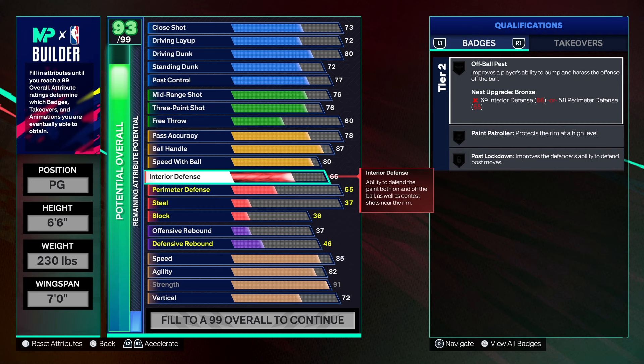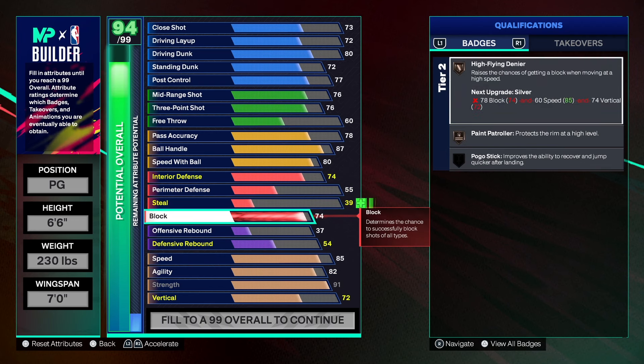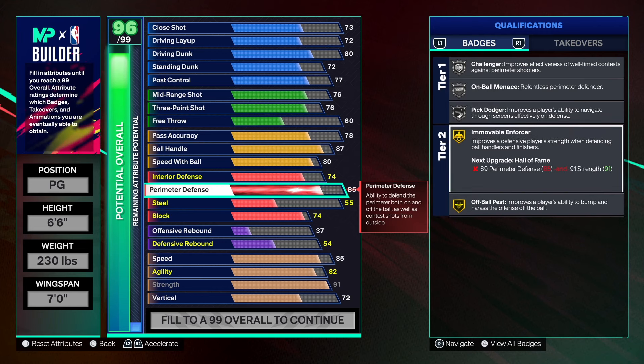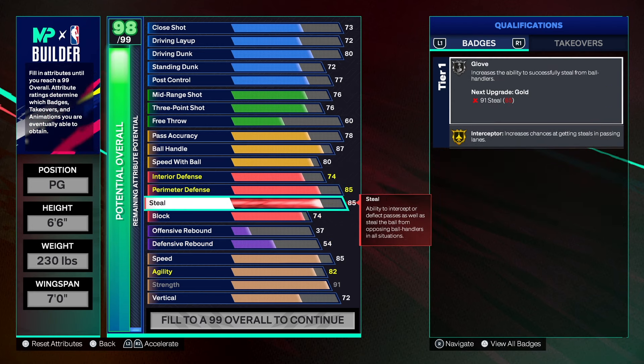Let's get into the defense. We want to be able to block shots with good perimeter defense and good steal. Interior defense we took to 74 to get Post Lockdown — that gives us good interior defense to stop people coming into the paint. For block we're getting that to 74. Unfortunately we couldn't get to 78 because we took the wingspan down, but we still get High Flyer Denial on bronze and Paint Patrol on bronze, so you will be able to block shots. Perimeter defense we're taking to 85 — that gives us Challenger on silver, On-Ball Menace, Pick Dodger, and Immovable Enforcer on gold. Steal we're getting to 85, giving us Gold Interceptor and Silver Glove to play the passing lanes.